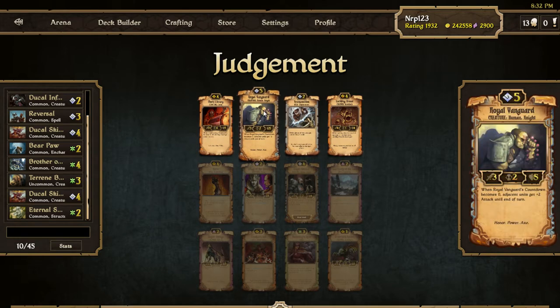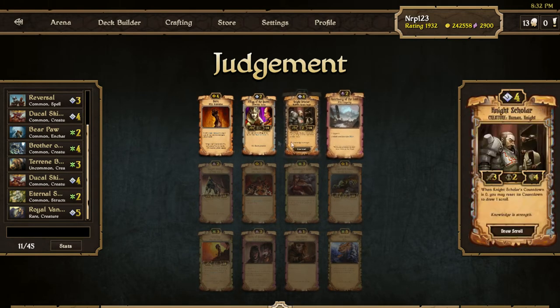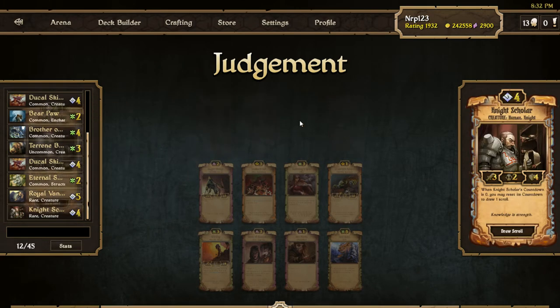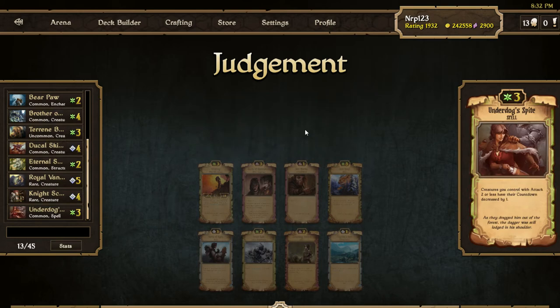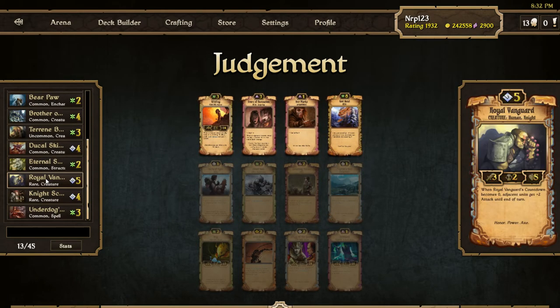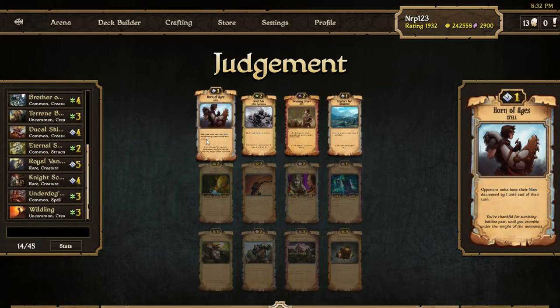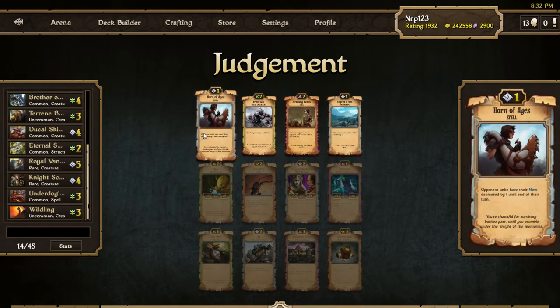Pretty obvious here — at the Vanguard, a nice strong creature. God Hand, Wildling — I guess Scholar over the FG the Queen. I don't know if that's so great for Judgment. Now we don't really have any great stuff here for order — I'll take the Underdog Spy. I'll take the Wildling. Got some nice order spells — Horn of Ages can be amazing, so I'll take that.